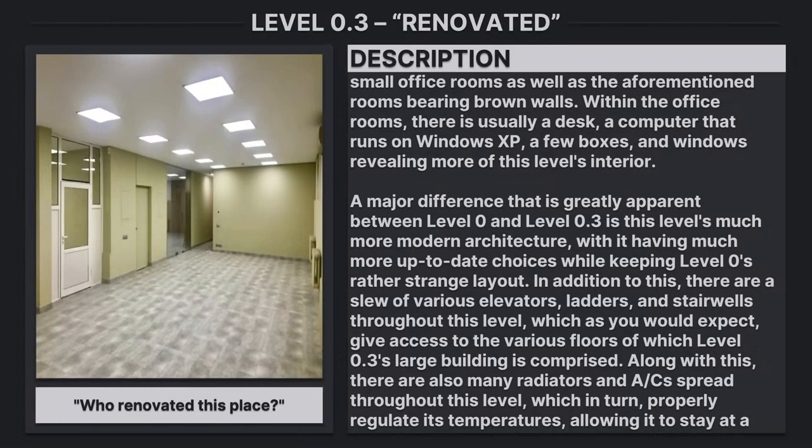Within the office rooms, there is usually a desk, a computer that runs on Windows XP, a few boxes, and windows revealing more of this level's interior. A major difference that is greatly apparent between level 0 and level 0.3 is this level's much more modern architecture, with it having much more up-to-date choices while keeping level 0's rather strange layout.